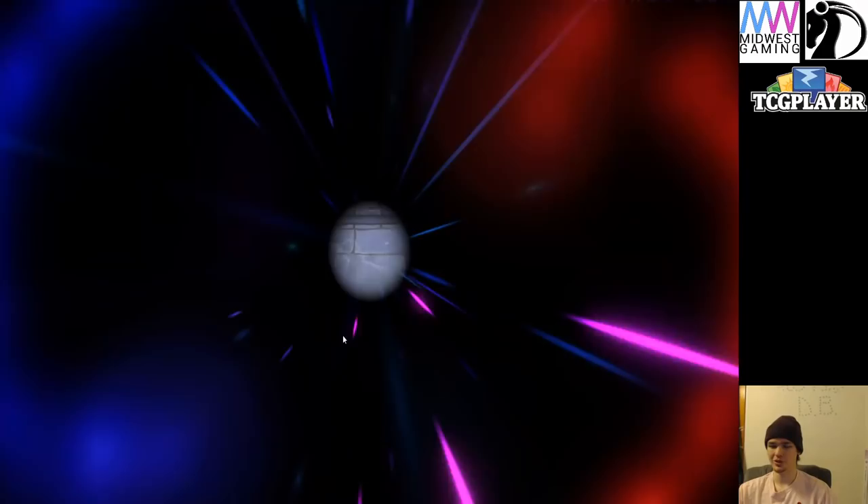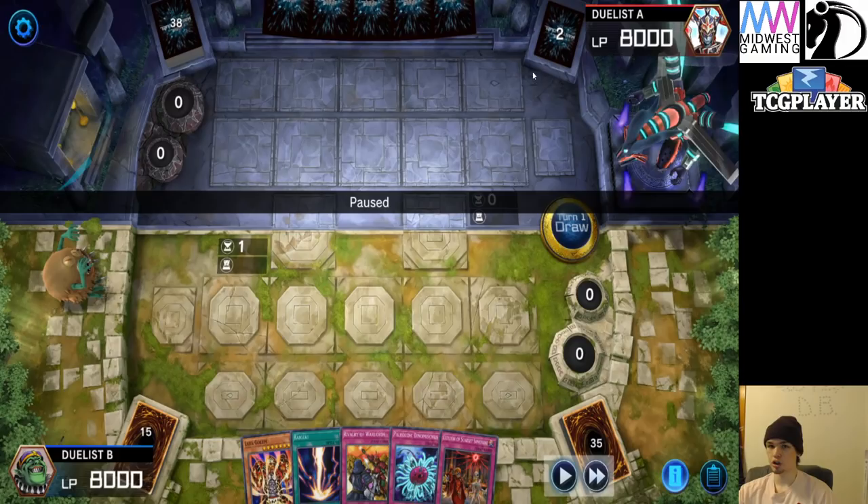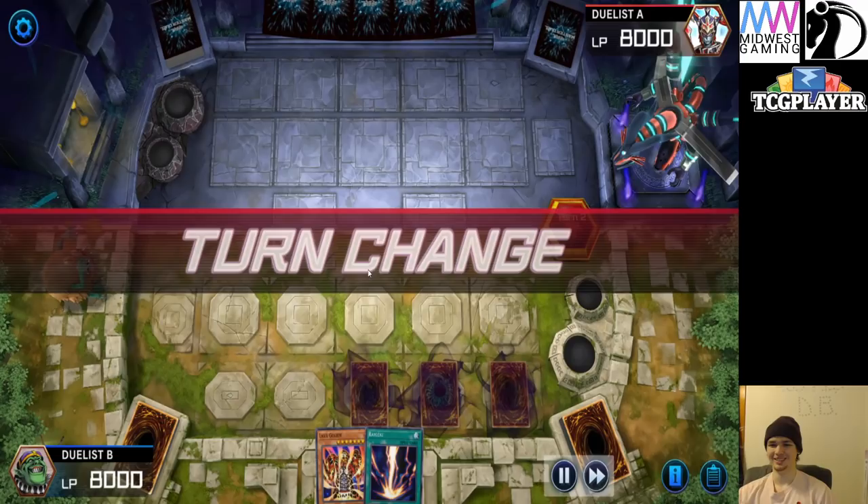So in the first match — it just says Duelist A, Duelist B — we're about to see that. It does take a little bit to load. We're going to see that it's Eldlish, main decking Raigeki and Lava Golem — going second cards. We see that their opponent has two cards in the extra deck and 43 in the main deck. This is looking like it's going to be a wild game.